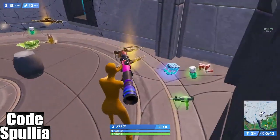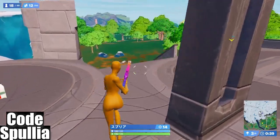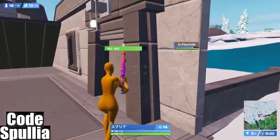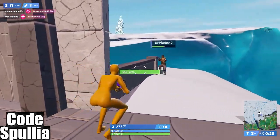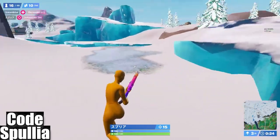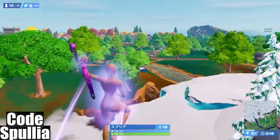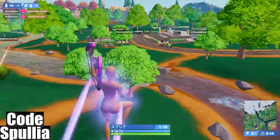I hear that mythic chest — not going for it, I must have my loadout at this point. Look at this movement. One thing zero builds does is it teaches you how to use movement and peeks a lot better. I hear some firing over there — you know where we're going, right towards that action.